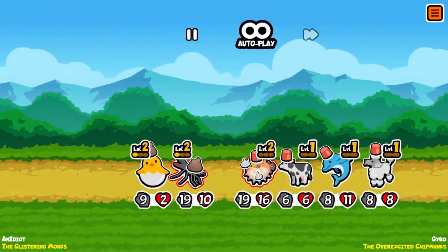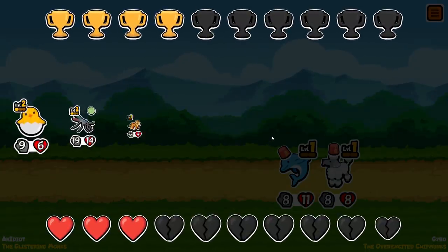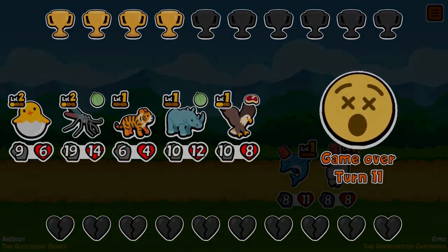We're going to kill him, but he's going to kill us. Unless our chick can carry through these three — but it can't. They were shaping up to be a really fun build. I didn't realize how strong that team was. The rhino and tiger would have been hilarious.